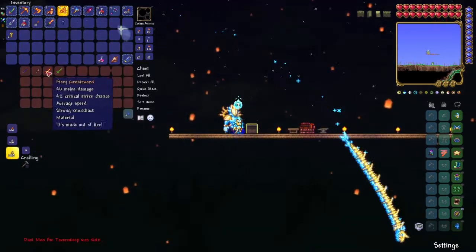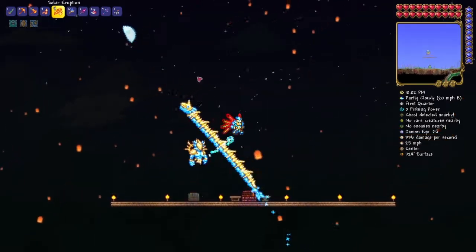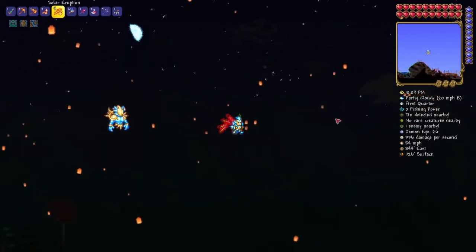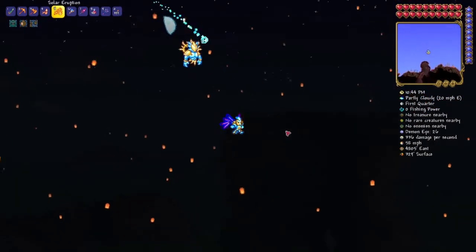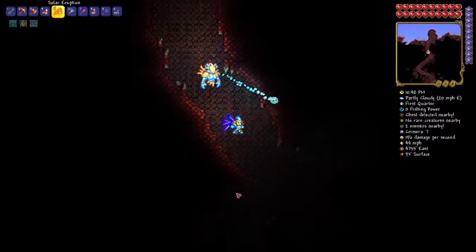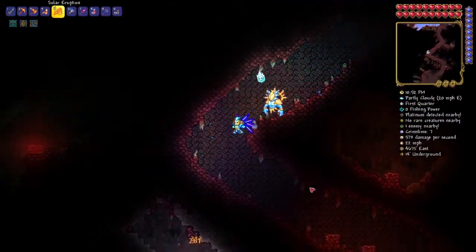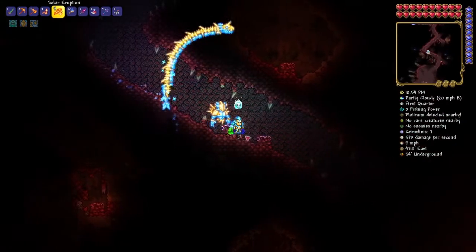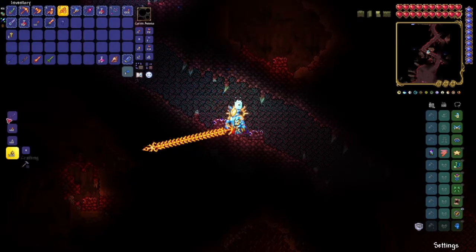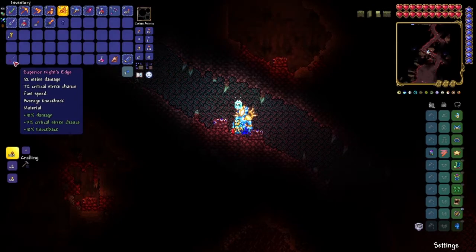Once you've got the Blade of Grass, place it in the chest. Now once you've got all four of these swords, grab them all and head to a demon altar. Demon altars are in the crimson or corruption. Once you're at them and you have all four of the swords, create the Night's Edge. The Night's Edge is one of the ingredients we need.